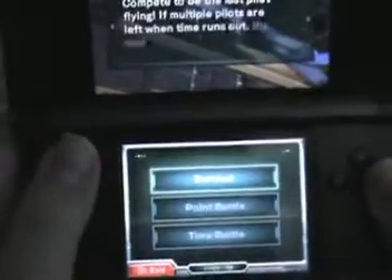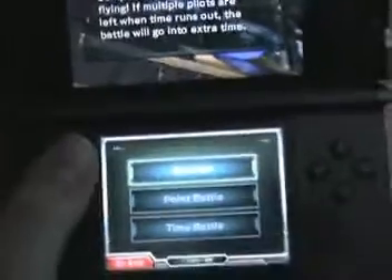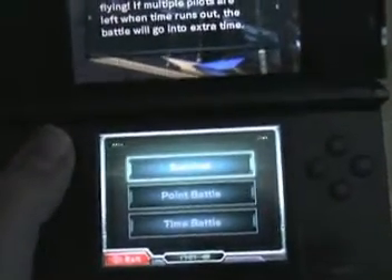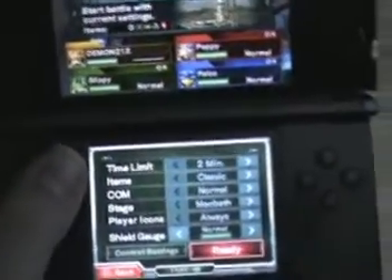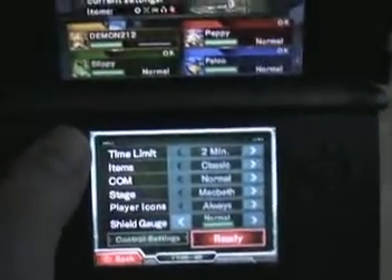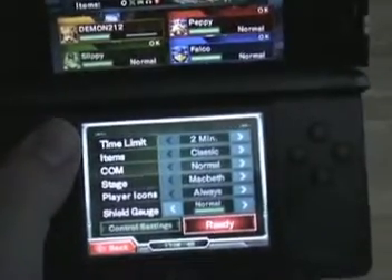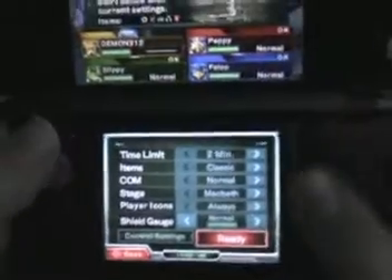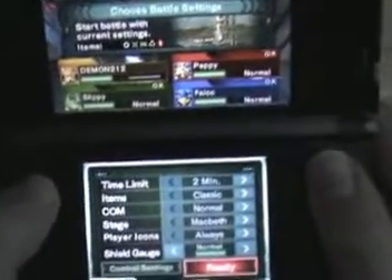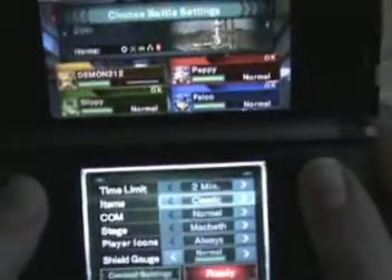You get a choice between survival, point battle, or time battle. There's no straight deathmatch where killing someone earns you the point, because on this game someone else can steal your point — it's incredibly annoying. It takes all skill out of the game and means all you have to do is be sly and sneak up to steal the point. Survival mode is probably the best one if you actually want real competition and want to prove you're the best.